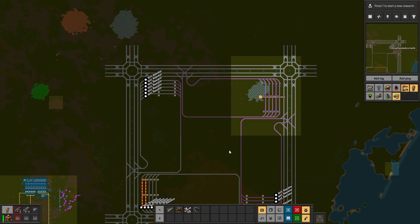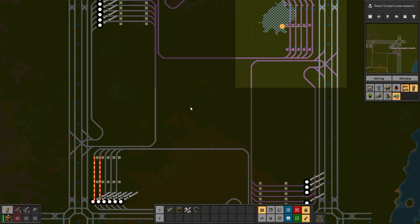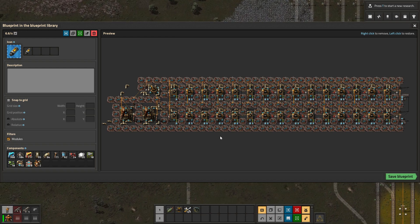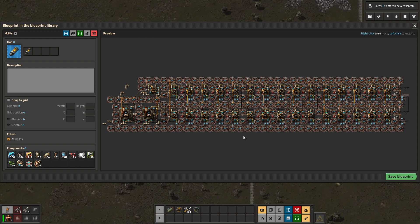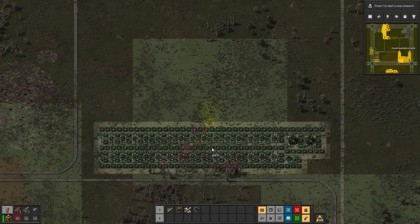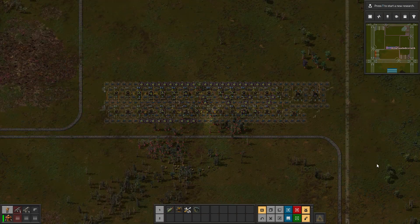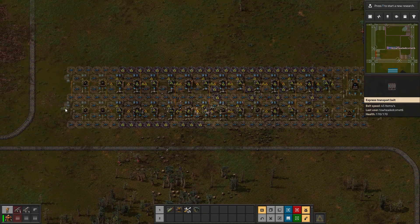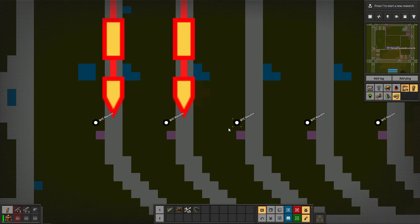And then in this center square, I found this blueprint here for rocket fuel online, so I'll leave a link to this — it's not my blueprint — and it will go right here. So this will keep all of the trains fueled up. The robots will pick it up from the output over here and put it into all of the chests right next to the locomotives.